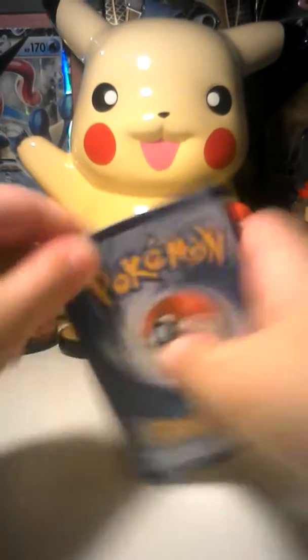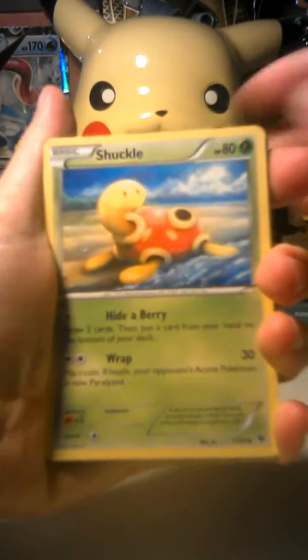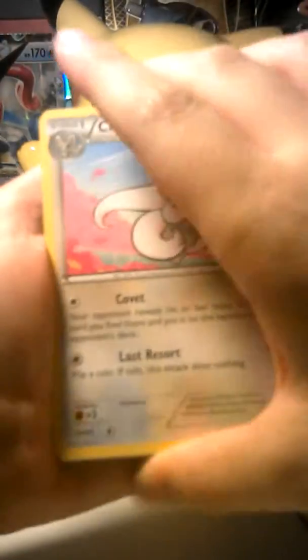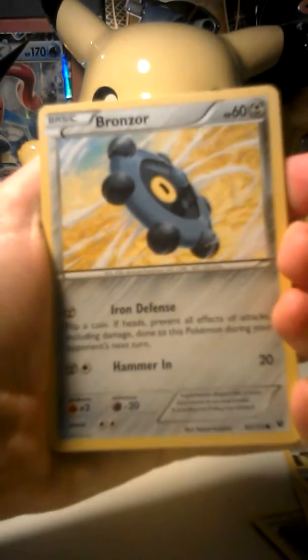Let's put that on the side, and we do three from the back. This Fairy Garden. Shuckle — oh, I love that art, it looks really good. Sunkern. Snubbull. Seel. Bronzor. Cottonee. Burmy.